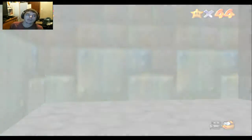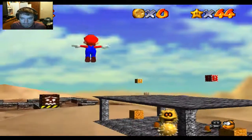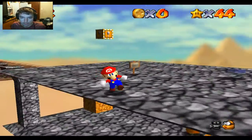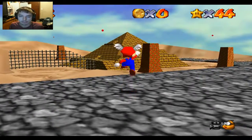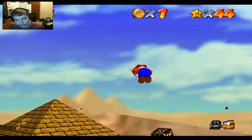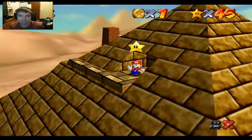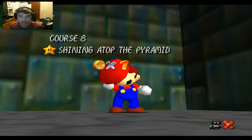I'm not sure which one's next. None of these are that hard, though. Shining Atop the Pyramid — just the one sitting right in the top hole of our pyramid. Pretty easy to get that one too. All we need is our wing cap again. We can fly right to it instead of doing it the proper way and running up the pyramid. We get stars five and six this episode — we might be doing more than ten stars today. Getting a little extra credit.